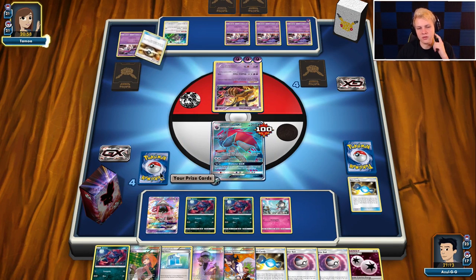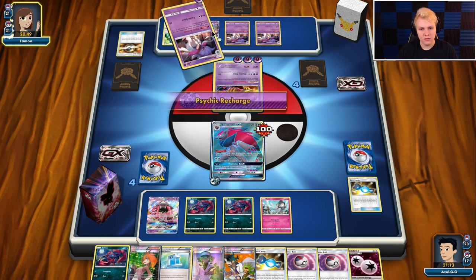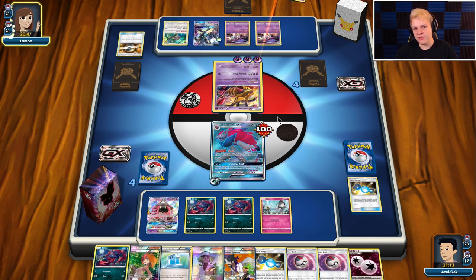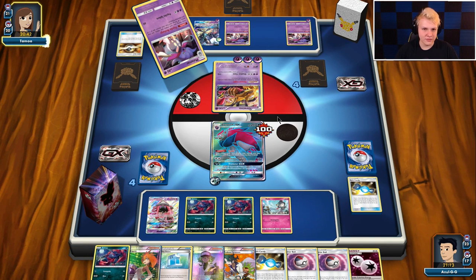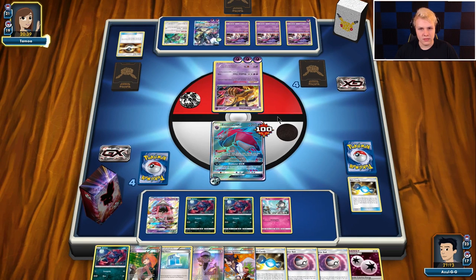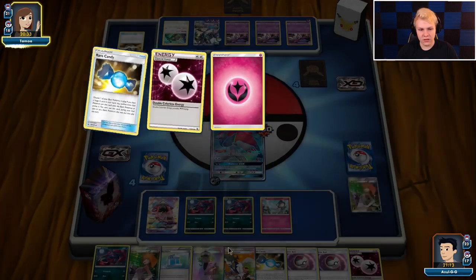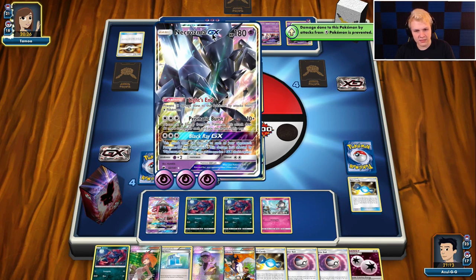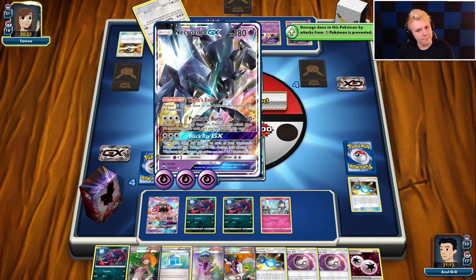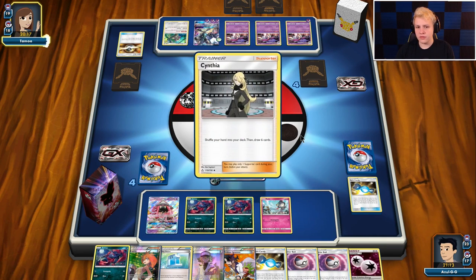We're just going to go with the knockout here. Two prizes. Zorua is okay — I ideally want to see a Ralts there, but we should be able to set up a ton of stuff this turn. They do still have resistance to Fighting, so I kind of wanted to knock this out with Gallade, but I won't have that option. We should see them finally set up a reasonable attacker for this matchup — probably an Arceus GX. Then we'll have to go punch that with Gallade.